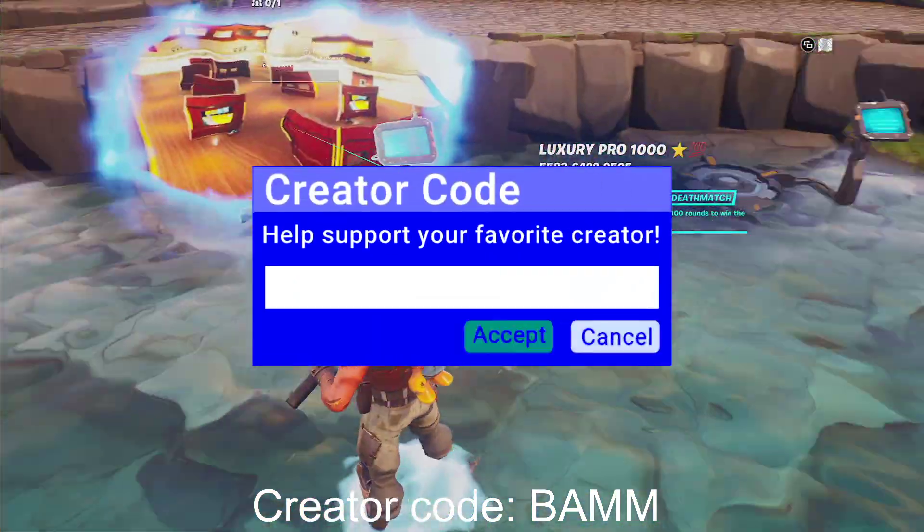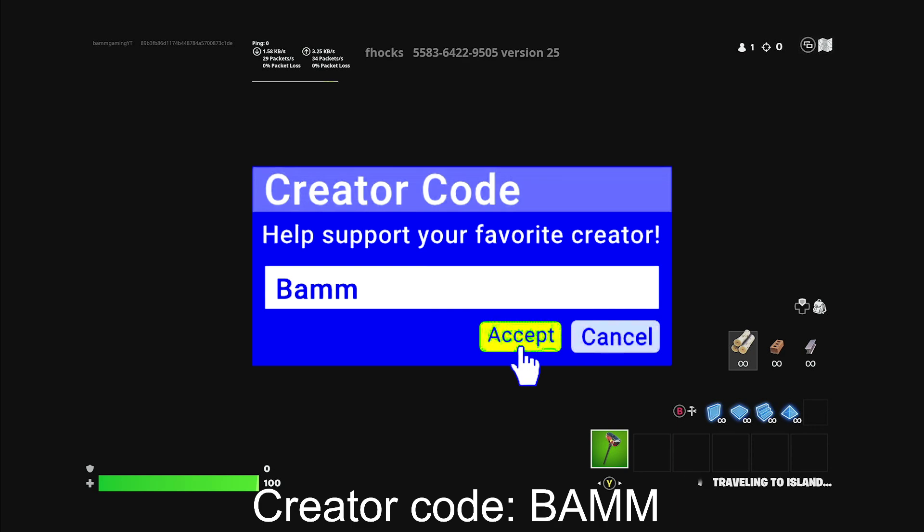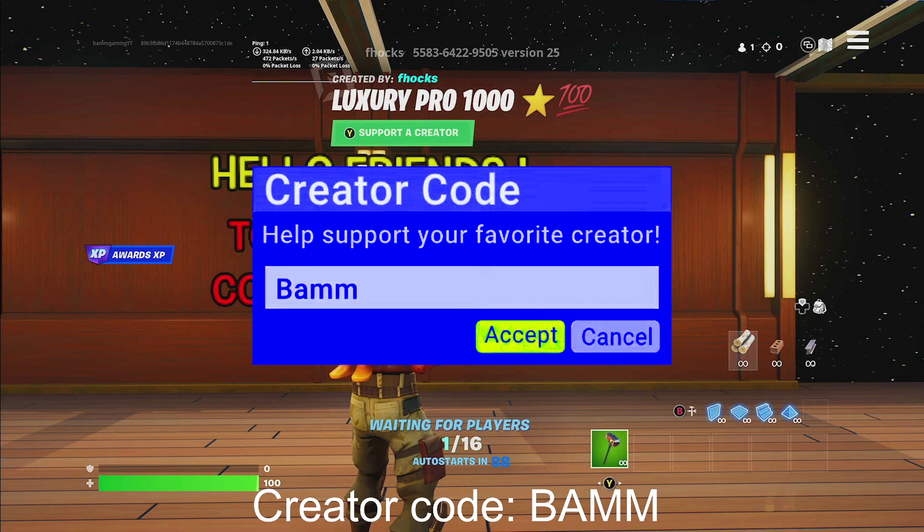And guys, if you can, please make sure to use creator code BAMM in the item shop. It would mean so much and it will help me out a ton. Let me know if this glitch helps you and let's get straight into it.